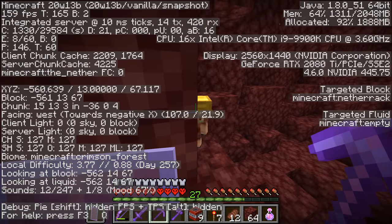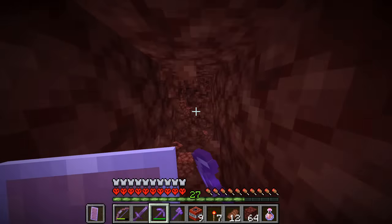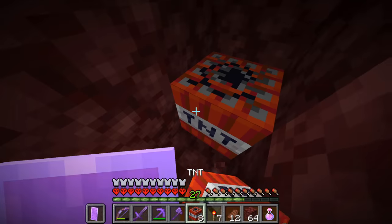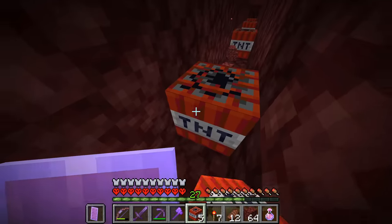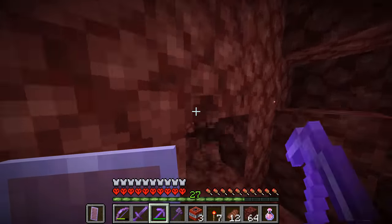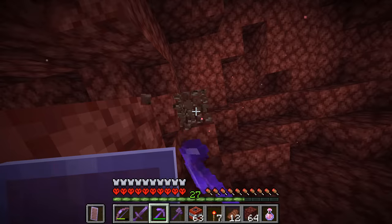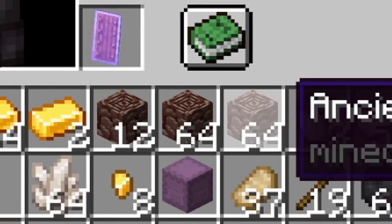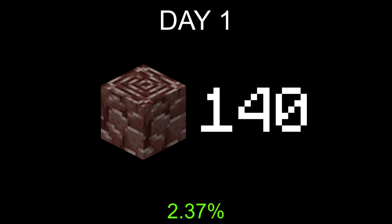The new strategy I've been using — which I think I'm going to stick with because it seems to be pretty damn effective — is still using TNT, but I start a bit of a chain and spread the TNT out five blocks apart. As you can see, that's much more effective. It doesn't take too much time to set up and it works pretty damn well. By the end of day one, we had 140 ancient debris and also managed to get ourselves a stack of gold.